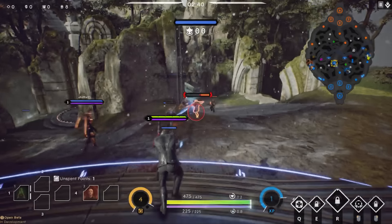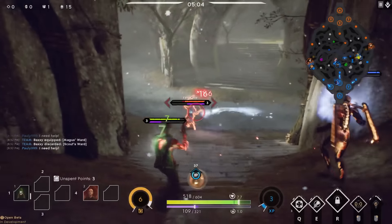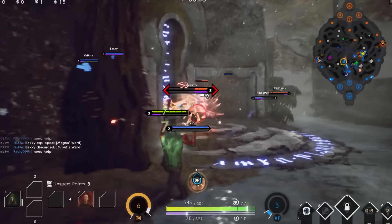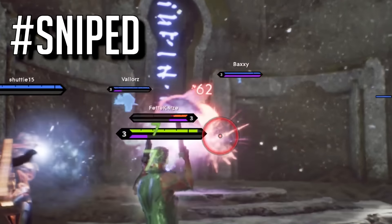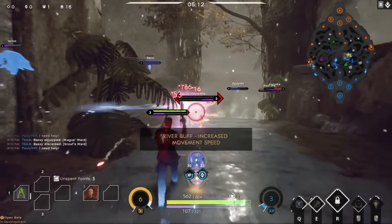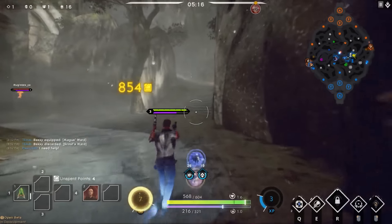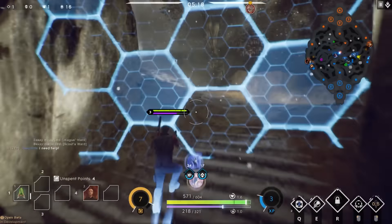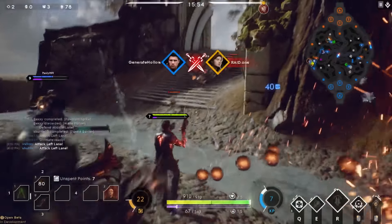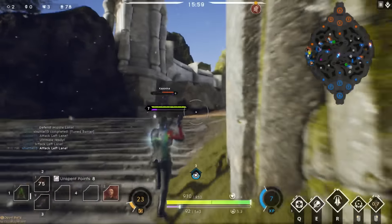Moving on to your next extremely important focus: aim. If you actually land your shots most of the time, you'll already be very impactful as a carry. To do this you'll need to learn to lead your shots, understand hitboxes, and generally be able to hit players who are trying to dodge your attacks. Leading shots comes up constantly — if a player moves past you at certain angles you'll have to lead the shot and shoot in front of them where they're about to be, not where they actually are.